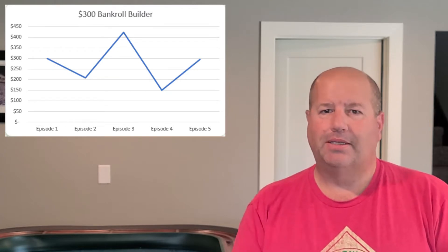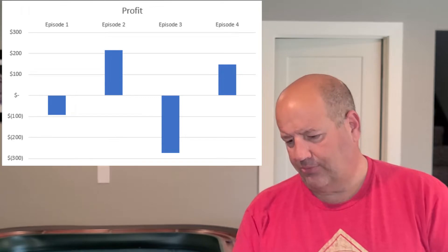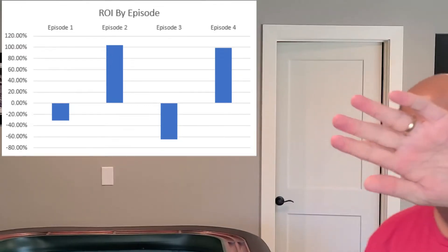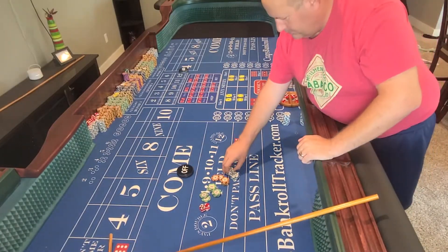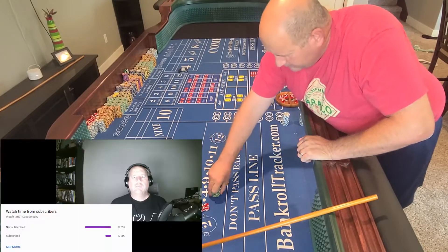We started with $300, got down, got up, got down, got back. Episode 5, we're going to start with $296 dollars. Let's get back to it. Here we go — $296.